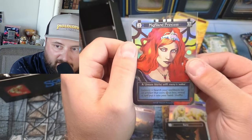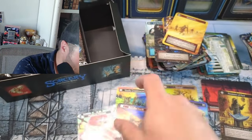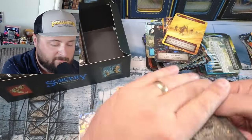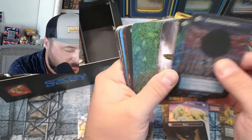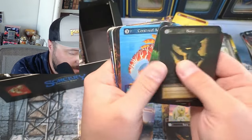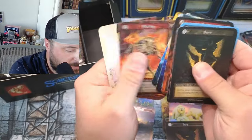Look at that! That does it right there — that's the box. And the reds — Cold Foil! Cold Foil, the Geistwood — oh yeah, oh yeah, I think I need that too. Oh yeah, Cold Foil!